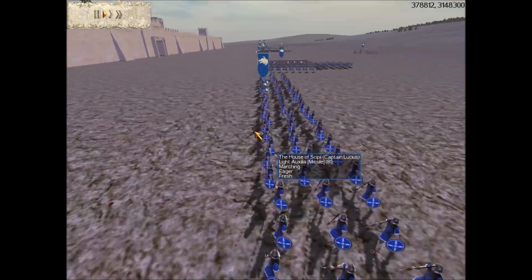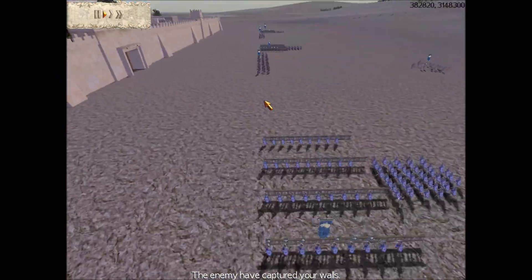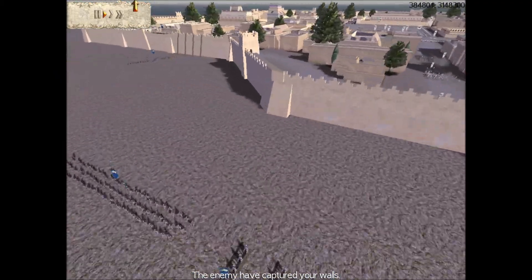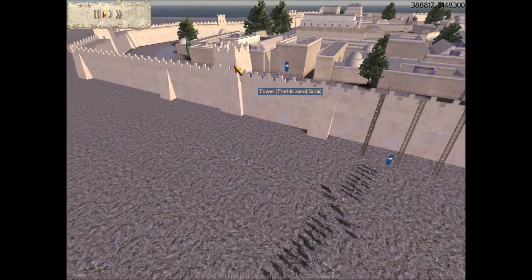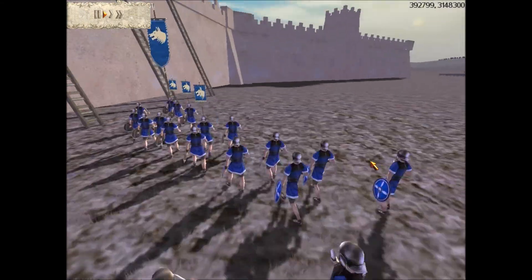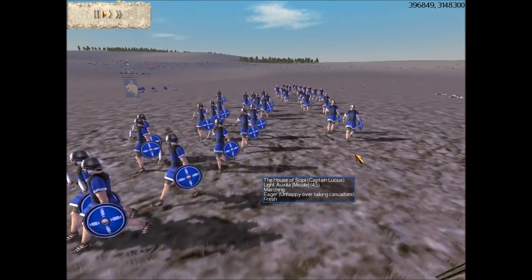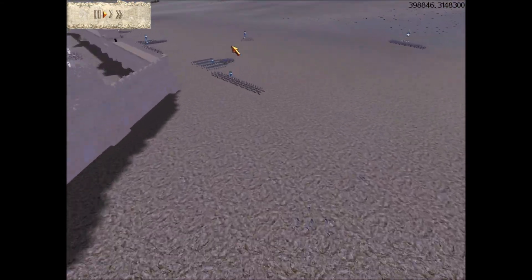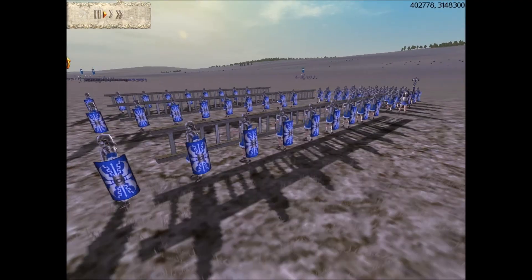In the Second Punic War, Hannibal Barca came from Spain and attacked a settlement. The Romans didn't want that, but the Carthaginians didn't listen. So the Romans declared war again — that was basically the start of the Second Punic War.